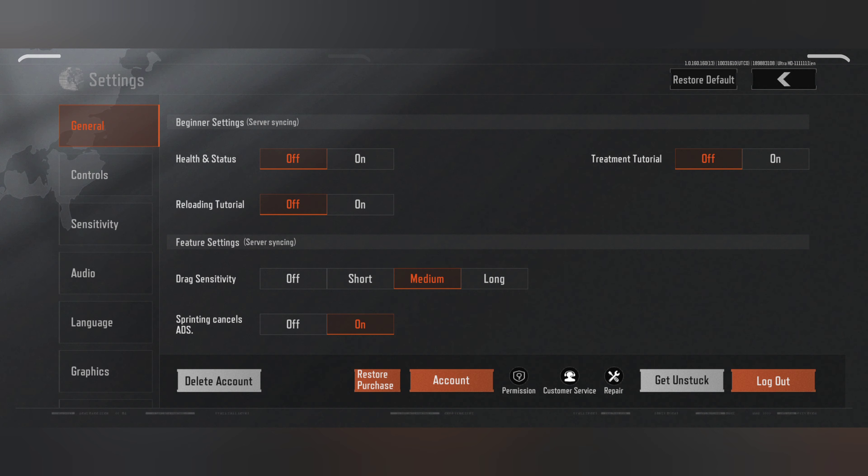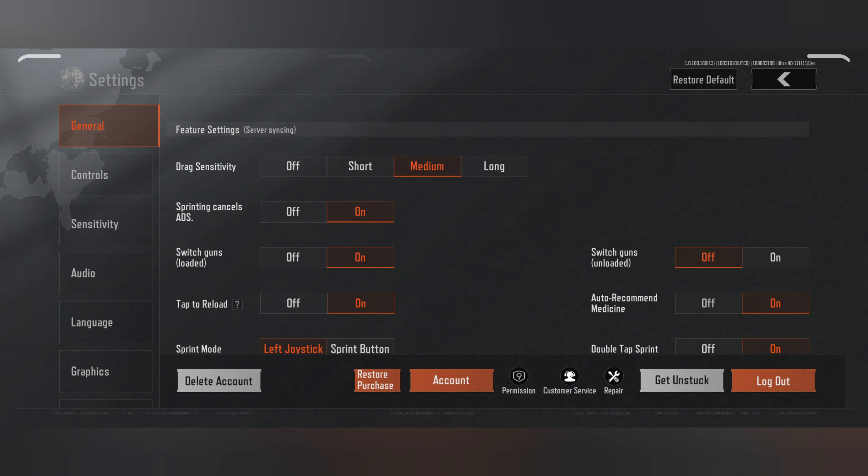So beginner settings I didn't use, anything off. Drug sensitivity I use medium, and sprinting calculation is always on, because it's very important for some gameplay modes.